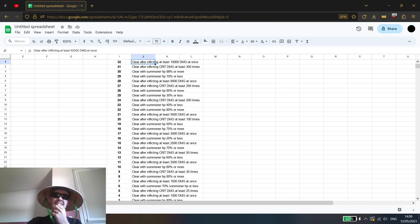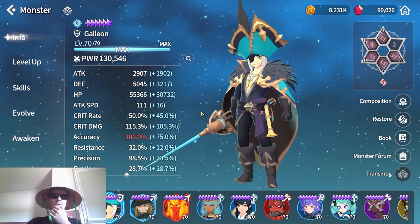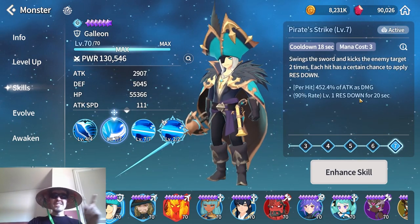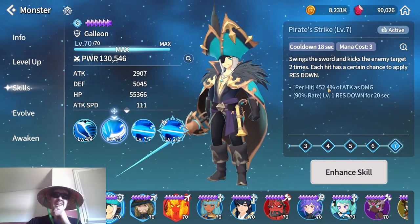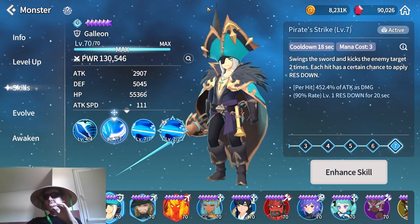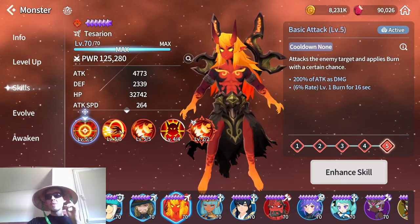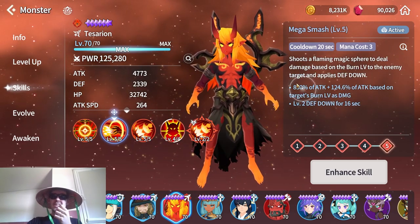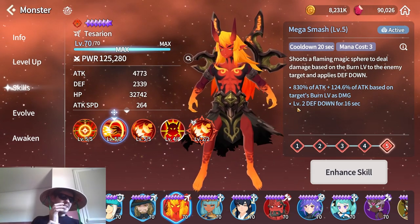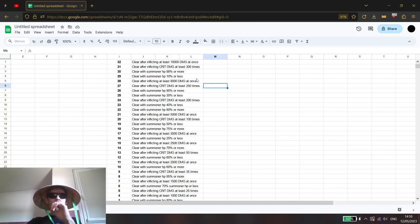Starting with the easiest condition: clear after inflicting damage in a single hit of 10,000 or more. I tested my Galleon — he's on only five runes with 115% damage and 3,000 attack. With a skill that has a 450 multiplier, he already deals around 11k damage with no attack buffs or defense break. Pick a skill with a high multiplier, preferably a single hit. If you're struggling, get a defense break or attack buff to help land that hit easily.